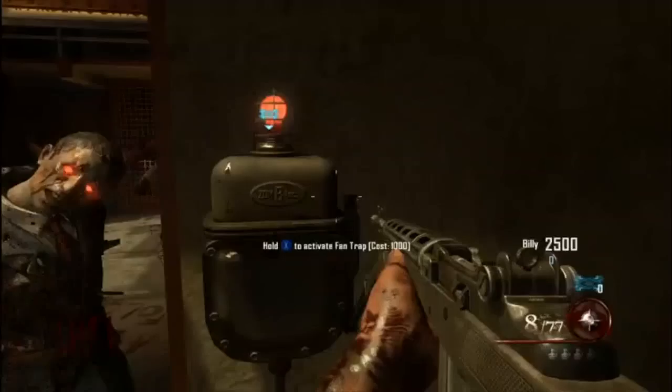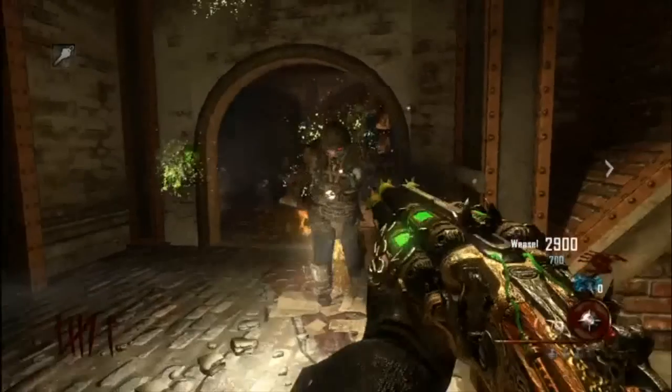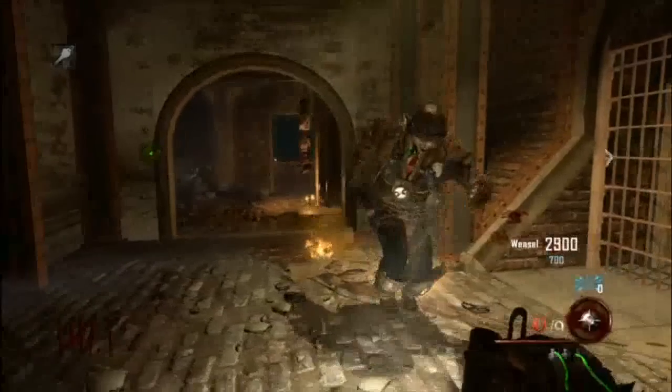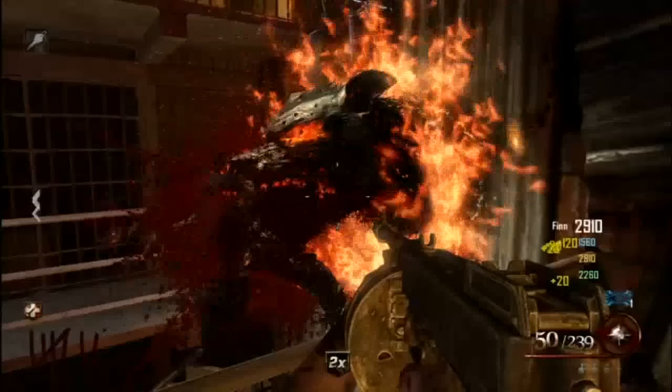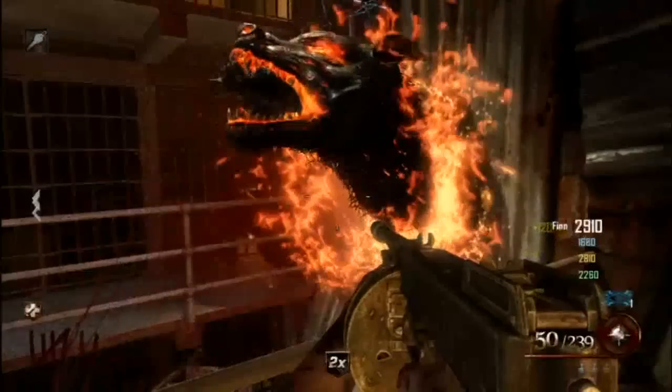You also get to see one of the traps spread throughout the map. There's a new gun called the Blundergat — and this is the upgraded version. Here's a close-up look. Here's the hellhound with his head sticking out of the wall eating a zombie — which is technically doing you a favor. Something to think about.